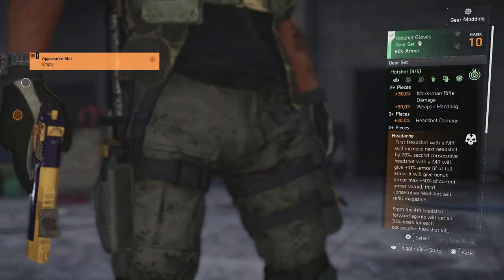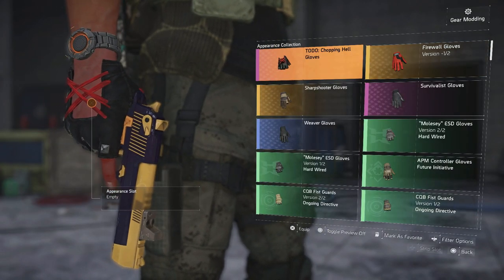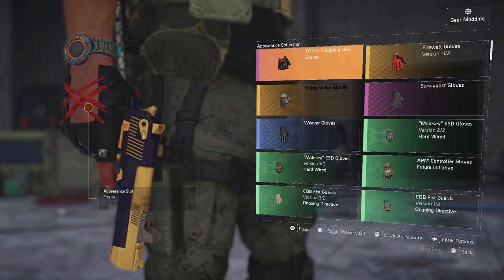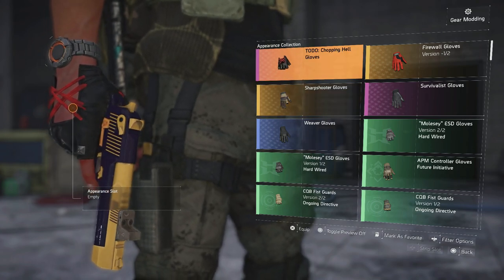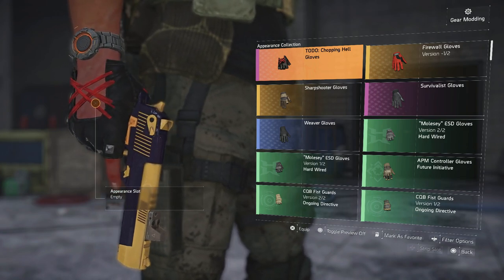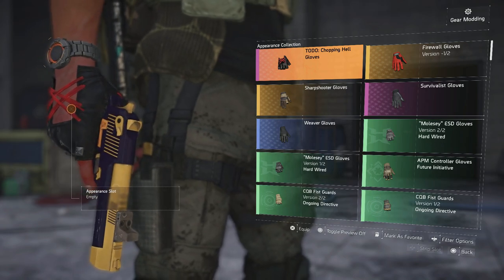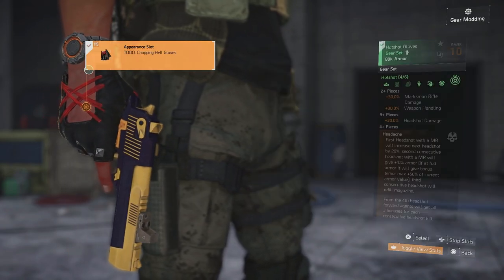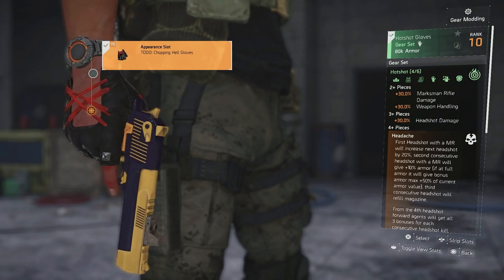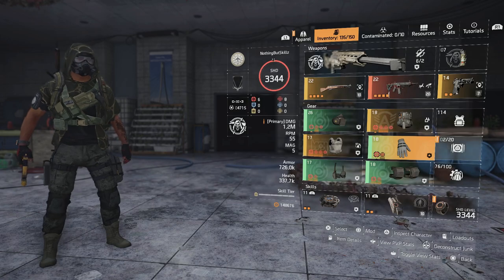Did you guys see those gloves? Let me check real quick — oh, I never saw these. They're purple gloves that come as a random drop. Hmm, pretty cool. Never seen those drop before — yeah, those are some gloves I've never seen.